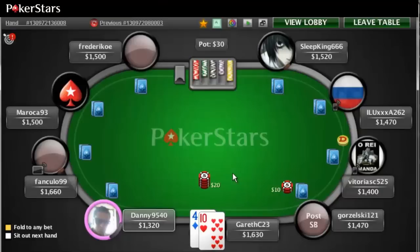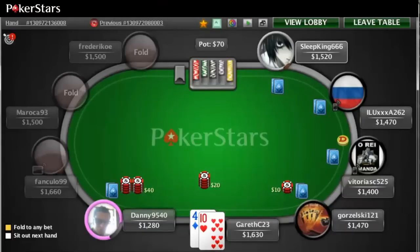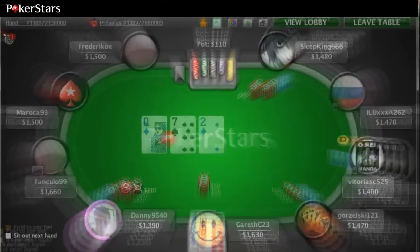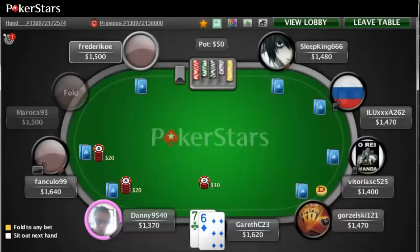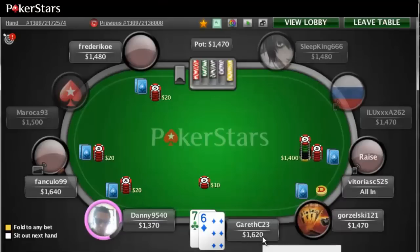I wouldn't be showing people what I folded — I'd like to keep that a secret. So I'm going to fold the ten-four, it's a very weak hand. We want to be playing pretty strong hands early on. Seven-six off-suit — I think I'm going to call if it folds around to me; that's about the right price for how strong our hand is. Our hand is pretty weak, so we're definitely not calling an all-in.